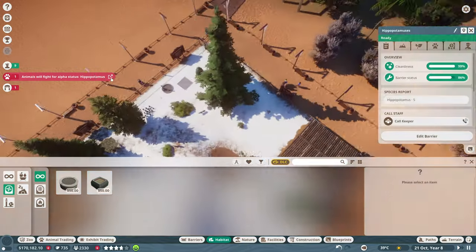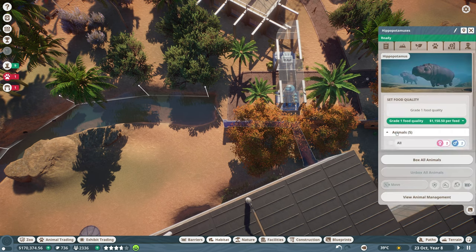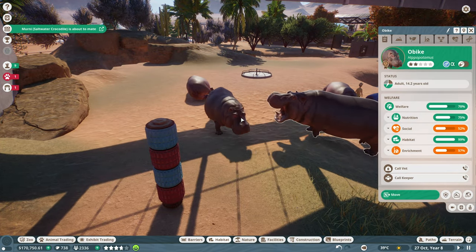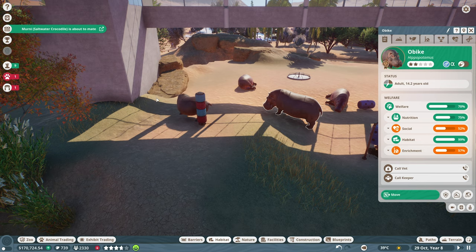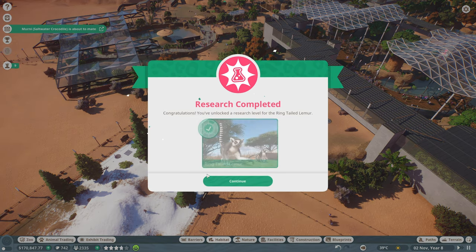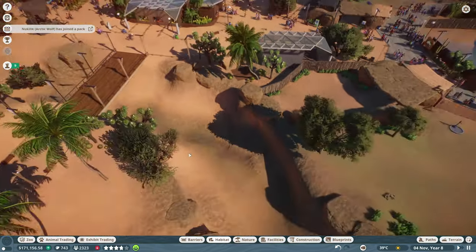Two males are fighting for alpha status - we have two males and two females plus one baby female. Let's get rid of the younger male - even though he's silver-starred, the other one still has a lot of time on his life watch. Send him to the trade center. Vet research is getting done really quickly - campylobacteriosis research should be done soon too.